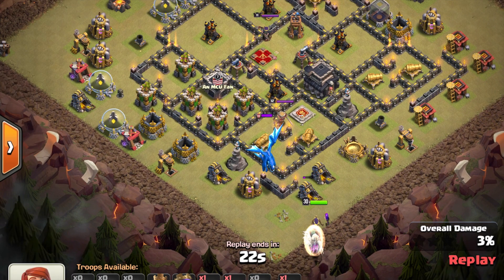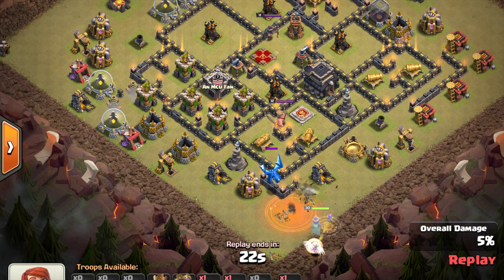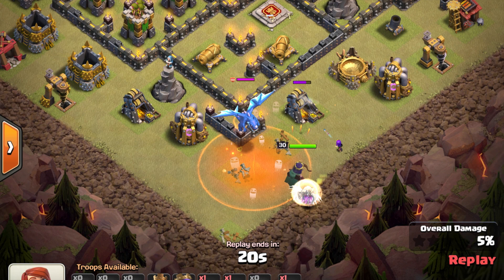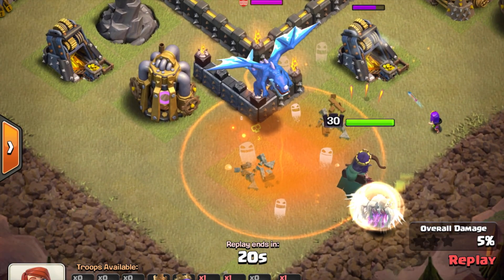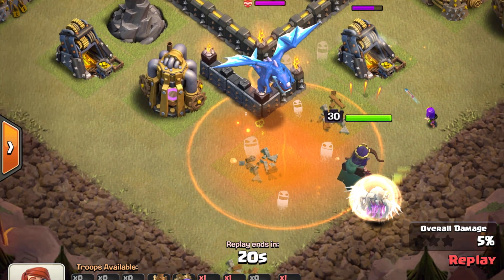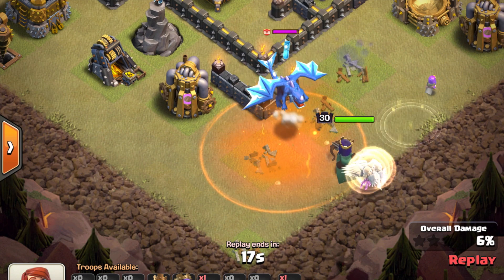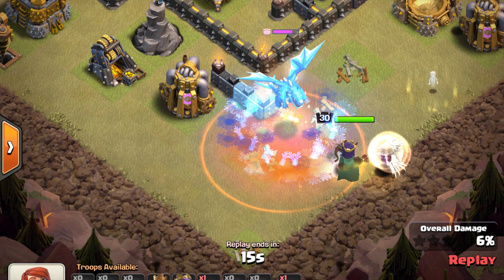For those with a higher-level queen: I'd focus on having at least a level 25 queen, because a level 25 queen has enough hit points to survive one attack from an electro dragon. Any lower and she will go to ability right away. You can see I've already dropped the poison, and again I wait for the electro dragon to stop, then count one Mississippi, two Mississippi, and drop the freeze.